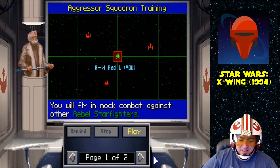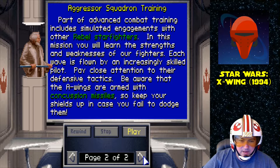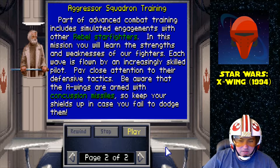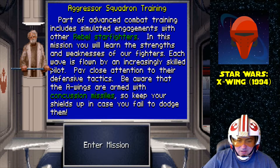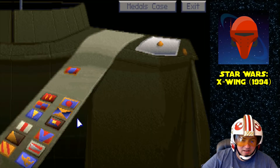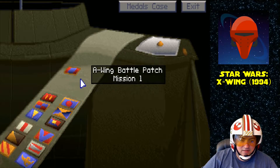A-Wing mission number two: Aggressor Squadron Training. In this mission, you will learn respect for the speed and maneuverability of the A-Wing fighter by flying against rebel starfighters. You will fly in mock combat against other rebel starfighters. Each new attacker will be more aggressive than the first.